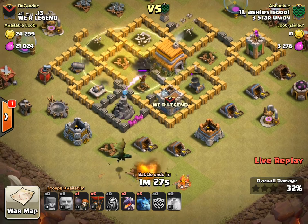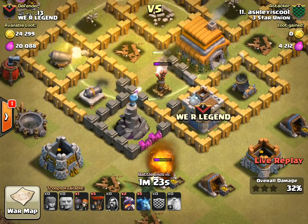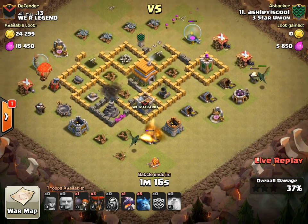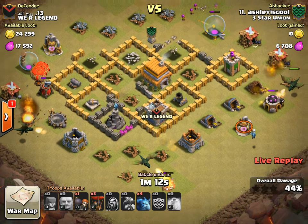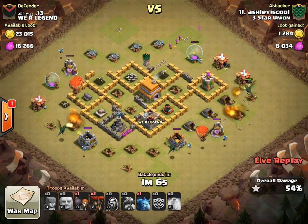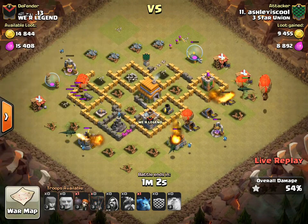That one hog is probably going to have trouble taking down the air defense on its own. She has the heal on it and it looks like it has just enough juice to take out that air defense. Now she has some balloons and dragons — all the air-targeting stuff has been taken out, besides the archer tower and wizard tower, but those aren't going to hurt those high-HP dragons. Sprinkling in the balloons — looks like a pretty nice three-star.